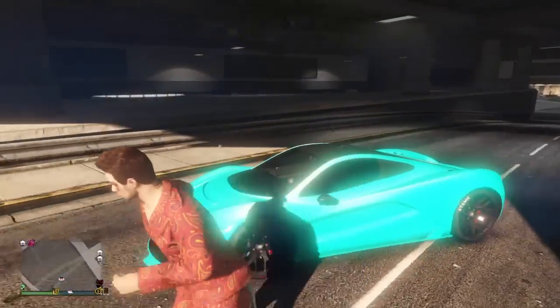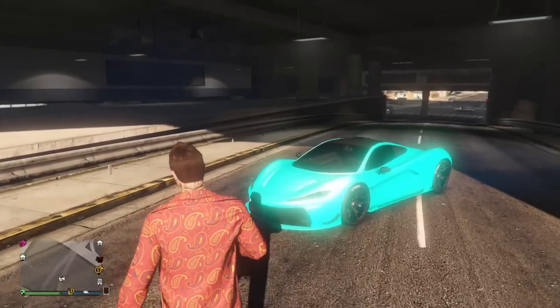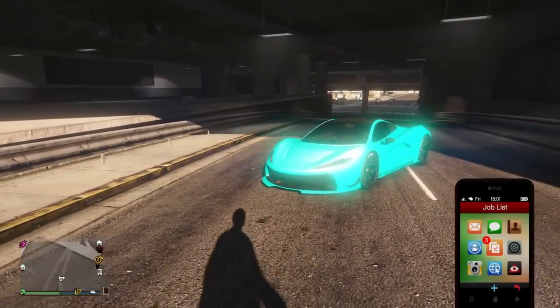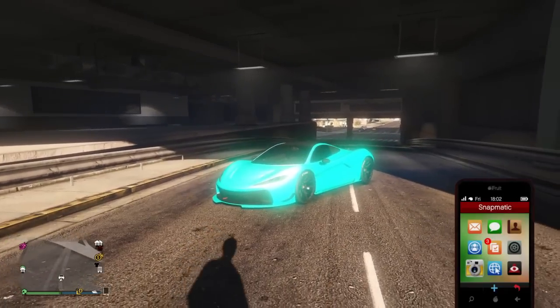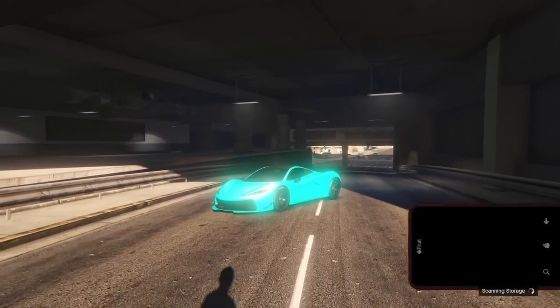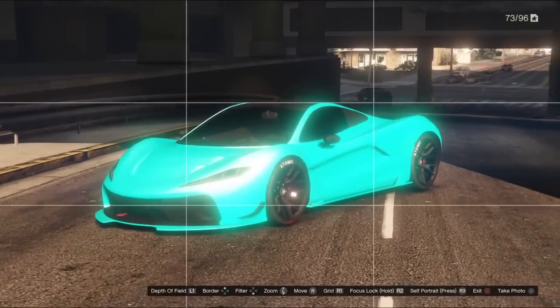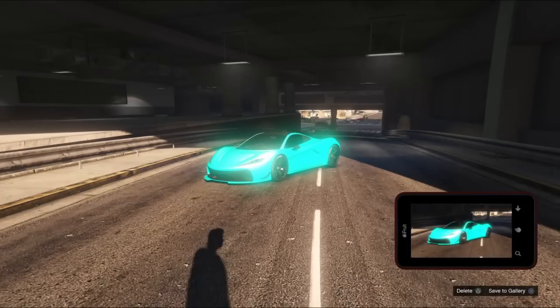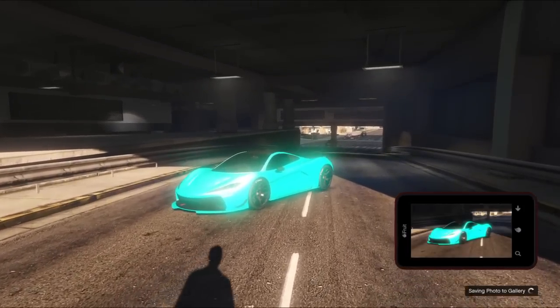If you guys want to take a picture like this so it looks really bright, you just have to come here at a certain time. Let's just back it up and zoom in. Look how nice that looks guys — you have to admit that is one of the nicest colors you will ever see in GTA 5. Look how bright it is — it looks neon, but it's better than neon.